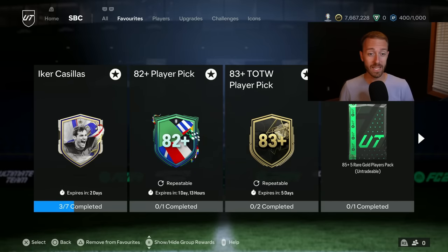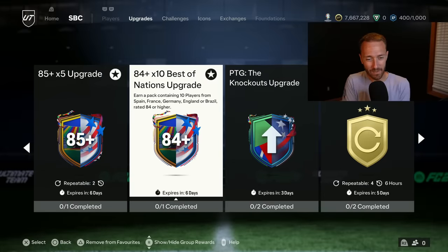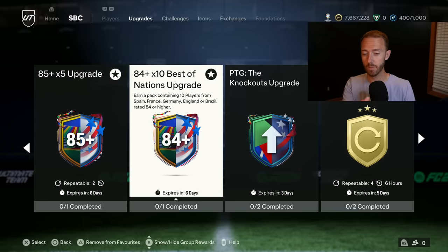We also had the 84 times 10 Best of Nations upgrade, which I like. Every single week when we get a Best of Nations upgrade like this I'm ready to do it. Can somebody in the comments tell me they've actually packed a promo card from the past couple of weeks from one of these Best of Nations upgrades? It is an 84 times 10 so you're going to get a lot of fodder regardless, and there are plenty of Copa America and Euro Team of Tournament cards that would be packable. But I have not had any luck recently.